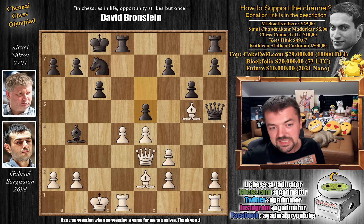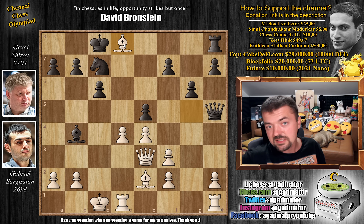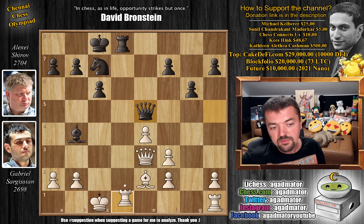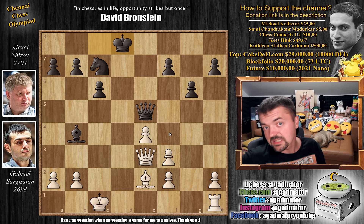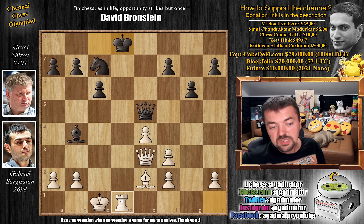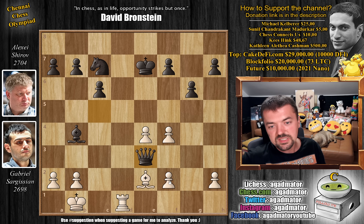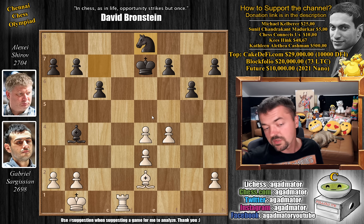So instead, after e5, we have bishop captures on d8. Sargisian says, all right, I will take the material. Rook captures on d8. And now just d captures on e5, leaving black without any compensation whatsoever. So queen captures on e5, rook captures on d8 — trading off material, because if you are up in material you want to trade down. Rook to d1 with check, king to e7. And now pawn to f4. We have queen to c5 with check — Shirov now tries a queen trade, because he might survive the endgame. But king to b1, queen captures on e3, f captures, and now knight to e8. The game is completely winning now — it's only a matter of how Sargisian will convert.